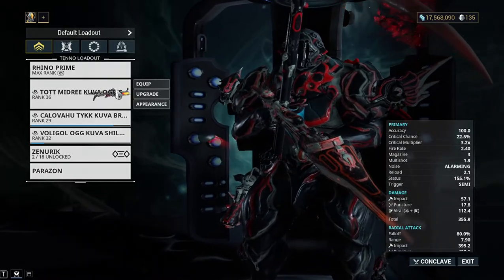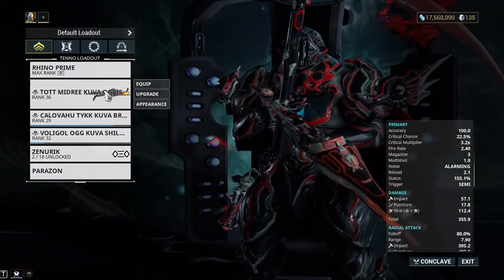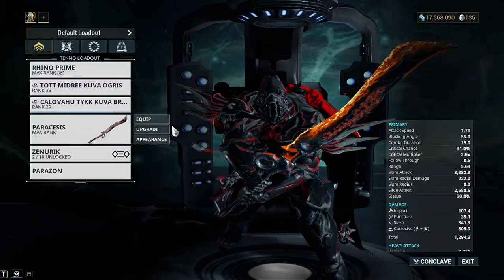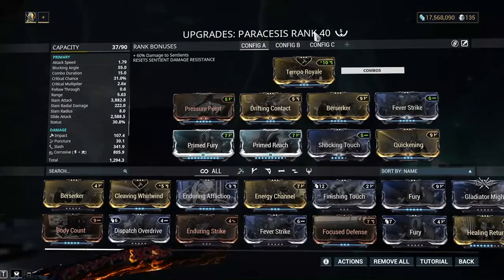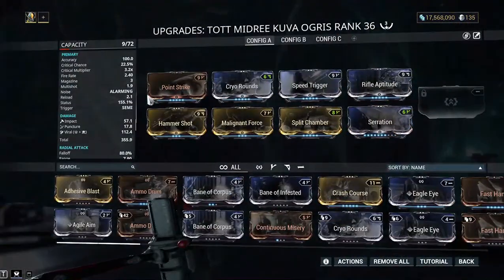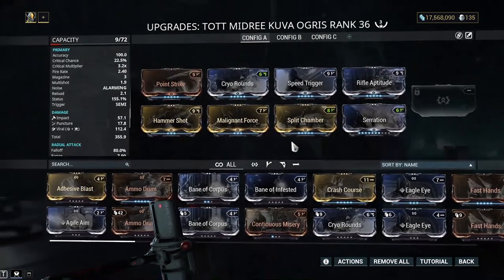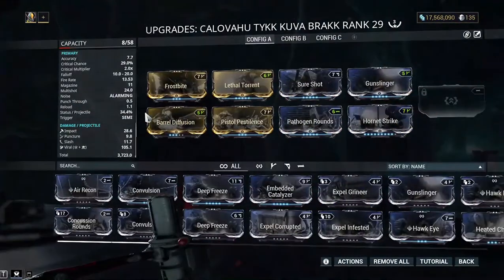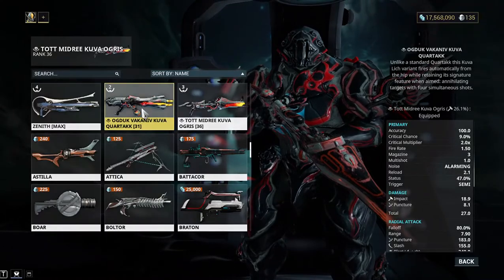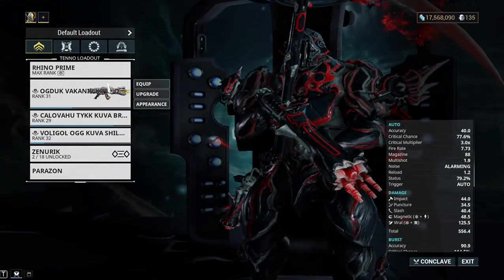The Ogress is one that I have. One good thing about these weapons is you can put up to five formas in them, which means like the Paracesis - you can have it up to level 40. So when I add more formas into them, it should go to 40 or maybe even 50. I'm in the process of leveling them up. I'm actually happy about this one because I actually have a Riven for it.